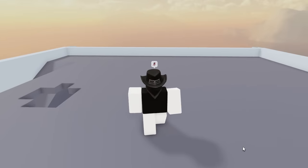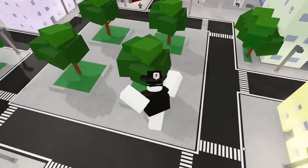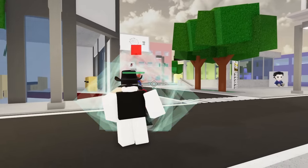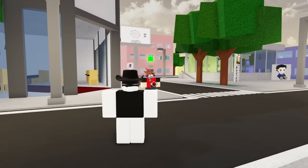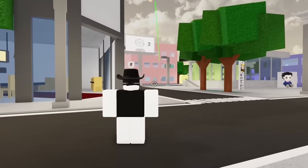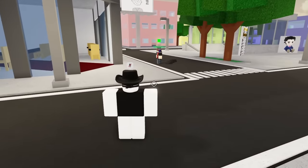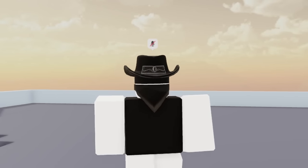First up, Gojo — the honored one — has a very basic moveset that can be enhanced with some great tech knowledge. His first move, Lapse Blue, acts like a command grab. You need to click or be facing the direction of an enemy you wish to grab. Once you pull them forward, you can kick them up in the air. This is a very strong move, but easy to read since your enemy can just see you waiting to pull them in and block it. There are ways to enhance this move, but we'll talk tricks after covering all the other moves.